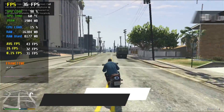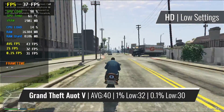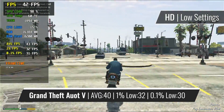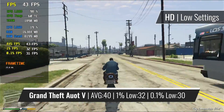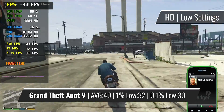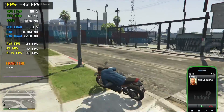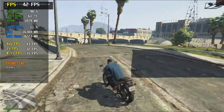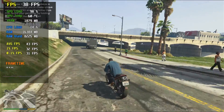No budget GPU benchmark can be completed without the famous masterpiece called GTA 5. Which on the GT 630 runs reasonably well, using the 720p resolution, getting 40fps on average. As we are used to it by now, the game doesn't look that good. But once again, the price of the GPU is only around $10, so there isn't that much to complain about. The game runs, and that's all that counts.